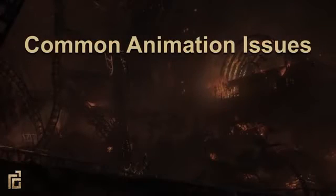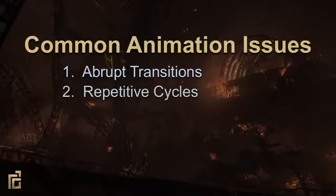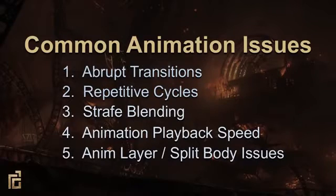Next, we identified some common characteristics of game animation that break immersion. First, we have abrupt transitions — blending between two animations is often very noticeable and breaks the illusion of reality. Because of previous limitations, idle and move cycle animations can often be very repetitive. Since The Order: 1886 was based on strafing — meaning you can face one direction while moving in any direction — we had to think about strafe blending, which can be accomplished in a number of ways but often doesn't feel natural. Games usually adjust animation playback speed to add more sensitivity to the control, but this can lead to slow-mo or fast-forward looking animation. And last, we have animation layer and split body, which are useful features but sometimes lead to the character feeling like parts of their body are disconnected.